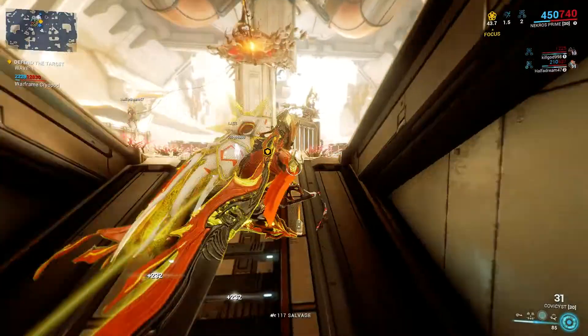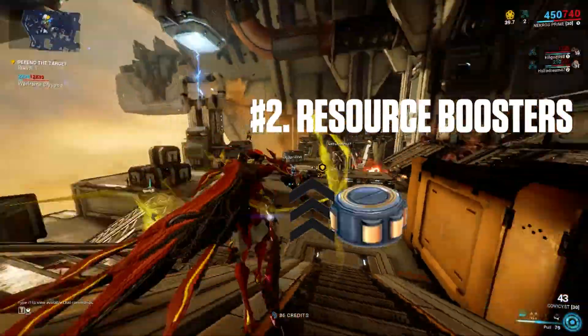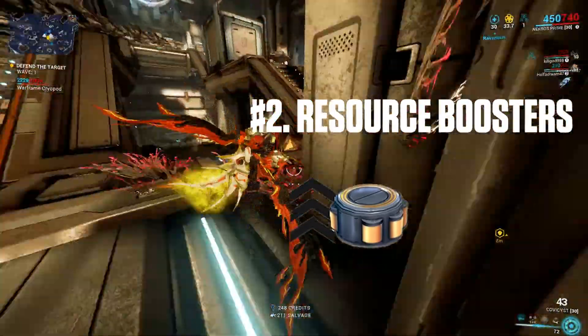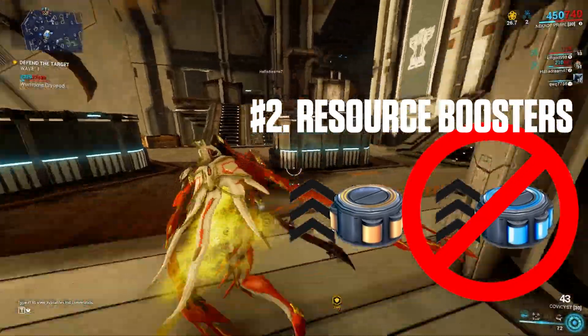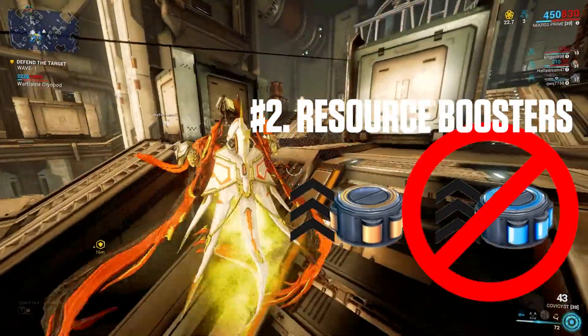The second tip is to use resource boosters. Resource boosters will double the resources you get from pickups in a mission. It's important to note that this is separate to a resource drop chance booster, which when you're looking to farm Oxium, is not useful at all, because Oxium is already a guaranteed drop from the body of an Oxium Osprey.